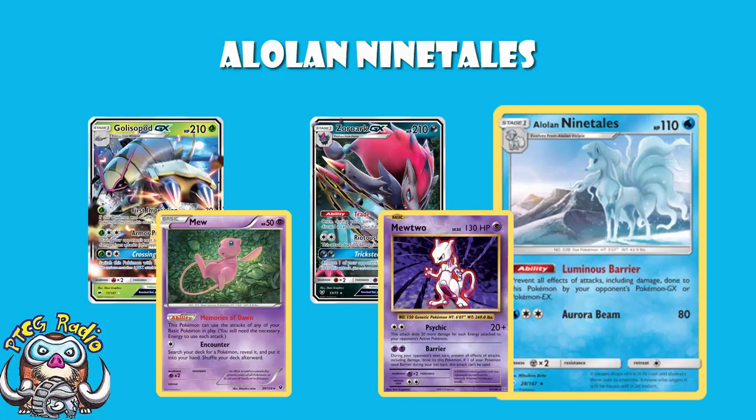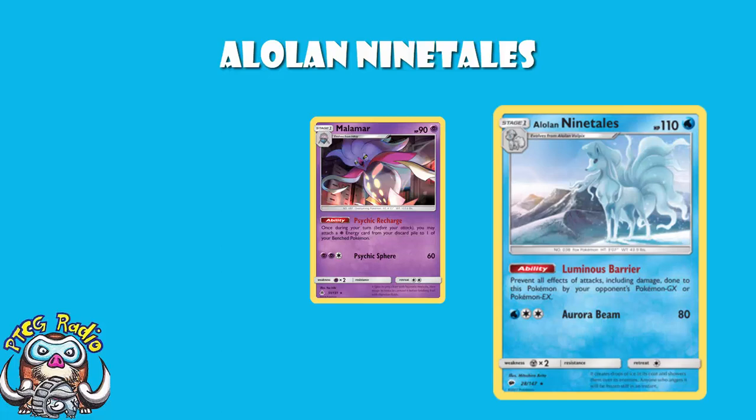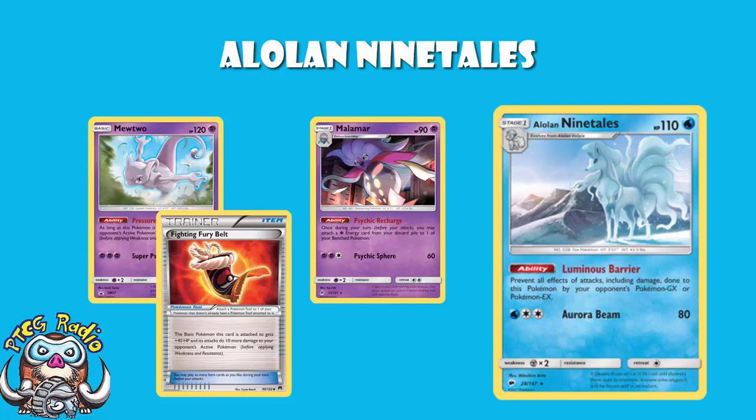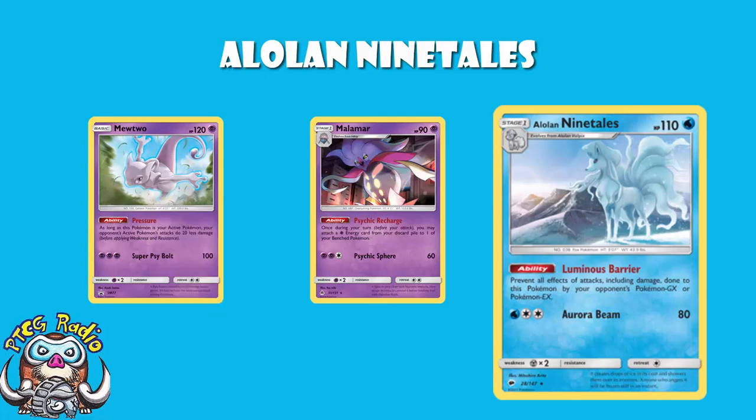And then we can have a look at Malamar decks. Malamar decks at the moment tend to be playing the Shining Legends promo Mewtwo. And once again, they're not one-hit KOing you — they're coming pretty gosh darn close, and if they were to play a Fighting Fury Belt they would be, but the decks aren't — and you're two-hit KOing them. But they do have Malamar to accelerate energy, so they're not going to worry about getting all three energy on there.